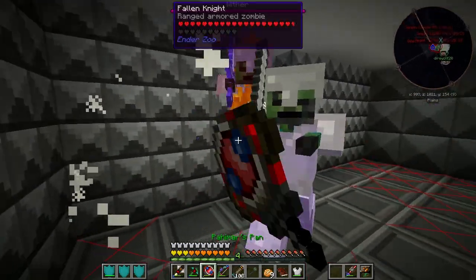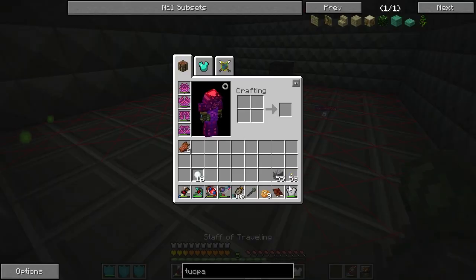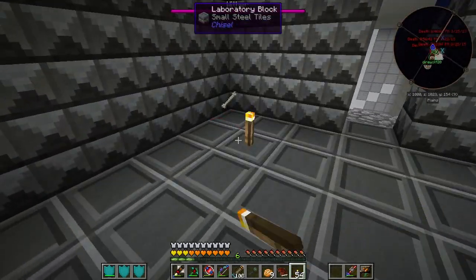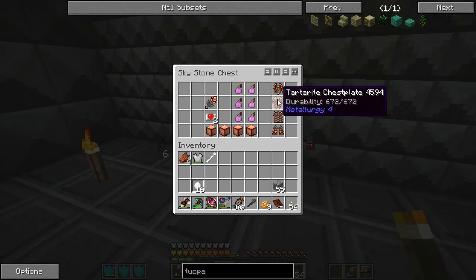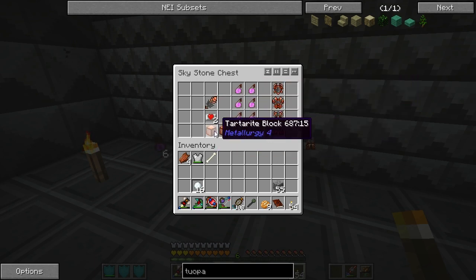Hold on, dealing with fallen knights. There's a chest in here. They're dead now. Nice — Tartarite helmet, chest plate, leggings, boots, more red heart canisters, a sword, potions, and Tartarite blocks. Sweet.